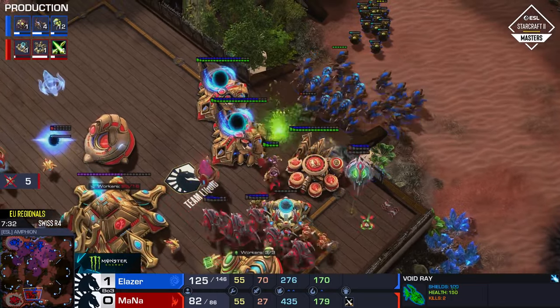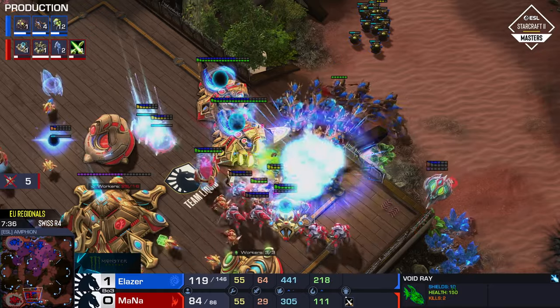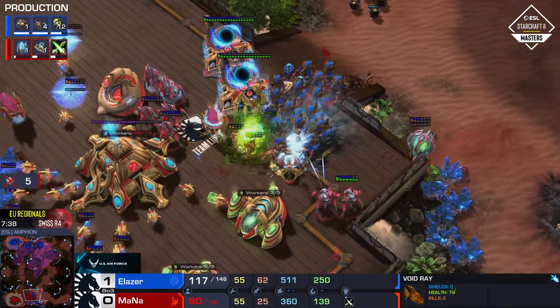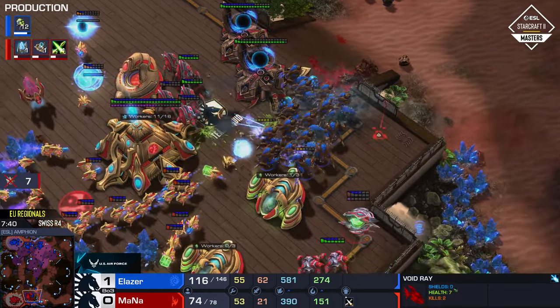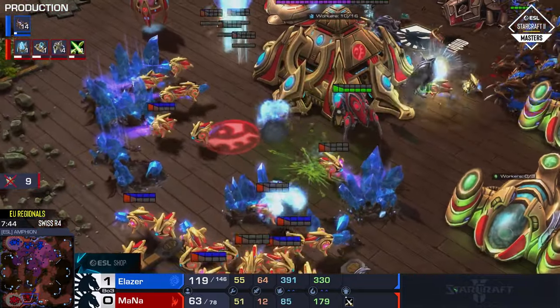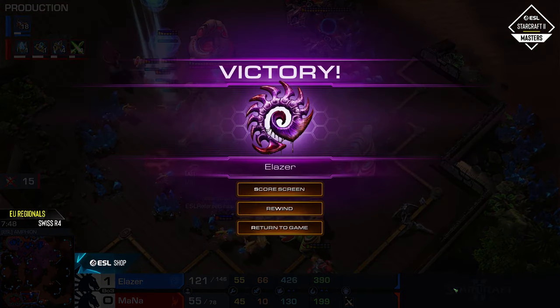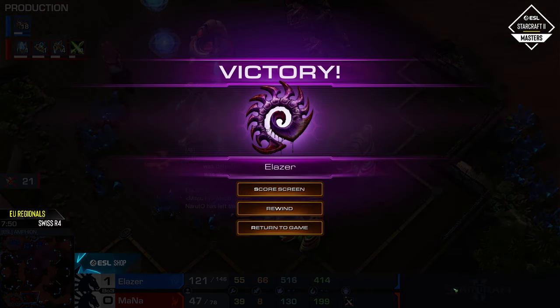I think he can still stabilize somehow if he's able to get a really clean defense off — you can lose the third and still make this work, but does he have enough to actually stabilize? Battery overcharge is already on cooldown, there's nothing at the natural. The gateways are getting depowered at the front and Mana is going to have no choice but to fold in the face of that relentless hydra-bane attack. Very well done by aLaser — he can now kiss the group stage goodbye because he has made the playoffs.